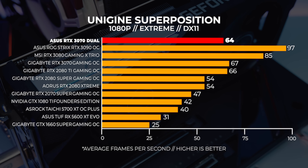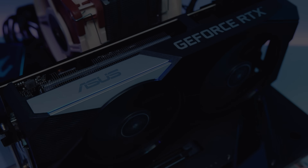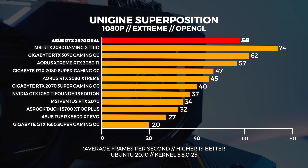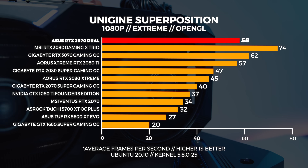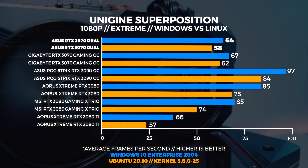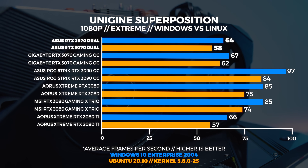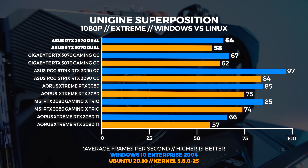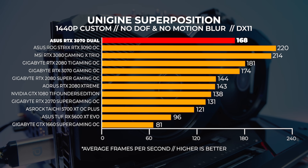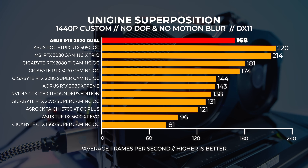We're seeing the 3070 Dual being slower than both the 3070 Gaming OC and the 2080 Ti on this occasion. OpenGL doesn't perform as well in Linux — that's the story. We've tested this with other kernels, other distros, and other combinations, and we're probably going to do a whole video about this later, but they're always just about the same. Superposition is actually turning out to be a pretty good benchmark for these 3070s because it shows them being weaker than the 2080 Ti.